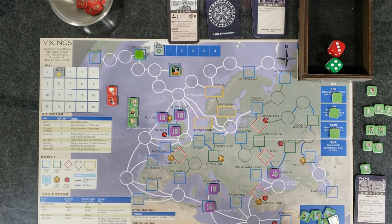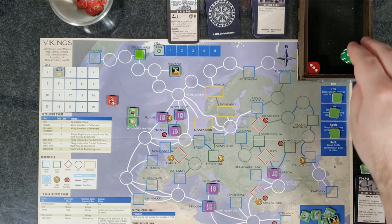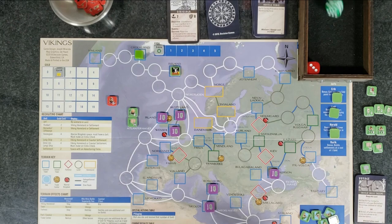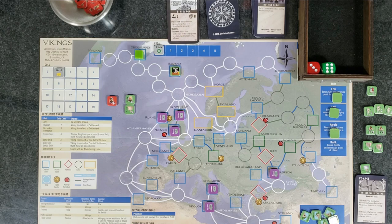I'll set up our order: Huskarl on top, then longship, then Rurik, then the other longship. They have two elite units and we only have Rurik, so they get the plus one on their die roll. We roll for battlefield advantage — they roll better even with our consideration, so they go first. Their longship attacks with four — rolls a hit, kills my Huskarl. I get to go: my longship has two, rolls a four — miss. Then Rurik goes with four — rolls a three, eliminates one of their ships. Then my last longship rolls — a miss. So we go to a second round of combat.